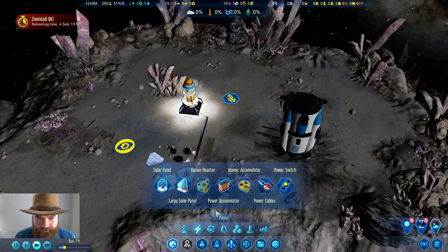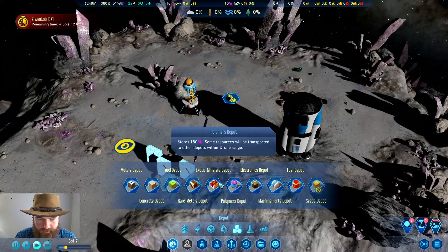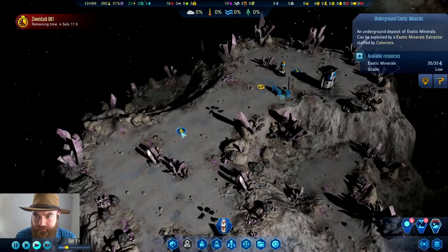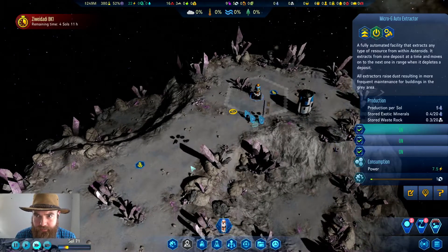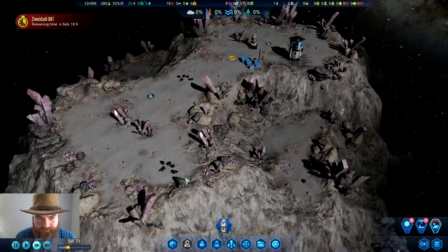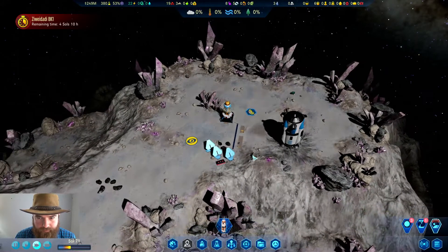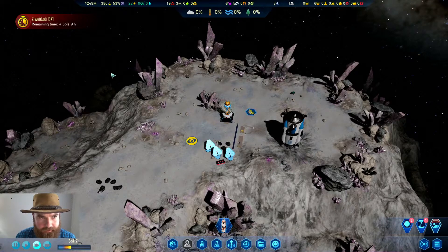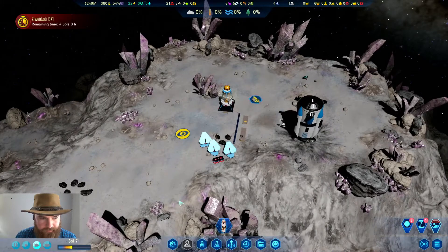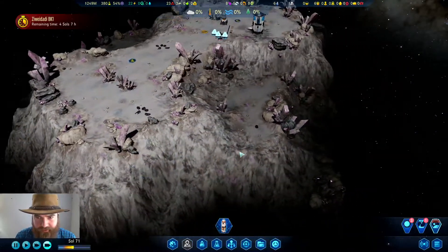Exotics are not in the universal depot — they have their own. We'll get one down so they'll start collecting the surface metals. There's one over here — we're just in range but we can't actually build another extractor. That's fine; this one gets mined faster. We should have a pretty good haul; we just need to watch the time. The asteroid does look pretty cool.